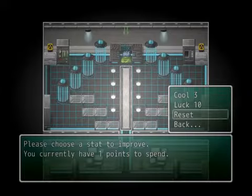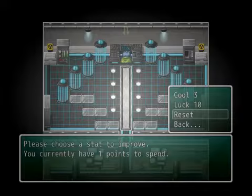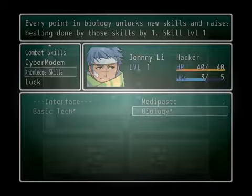Also, if I decide to reset everything, maybe you should give me another option saying 'are you sure you want to reset?' — just in case I press that accidentally and reset all my things. Because it does take a bit of time to allocate all my points. You spelled 'reflex' wrong. The word 'route' is spelled wrong. 'Raises' is cut off a little bit.